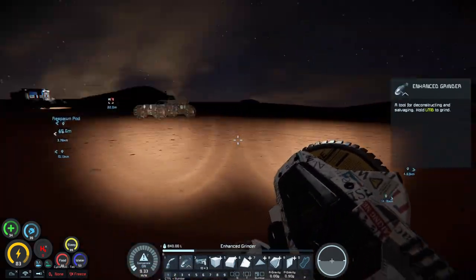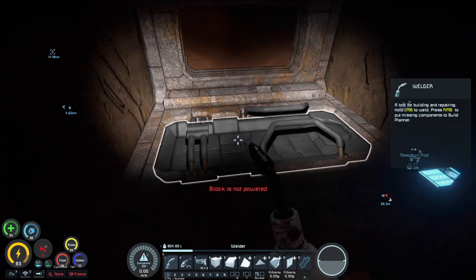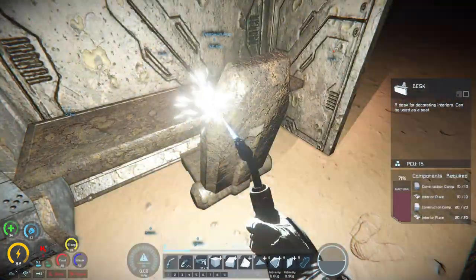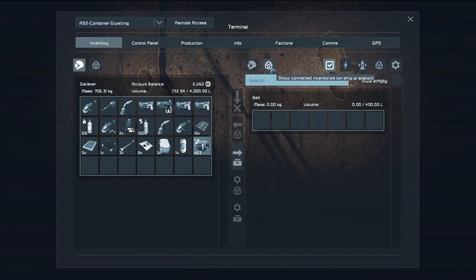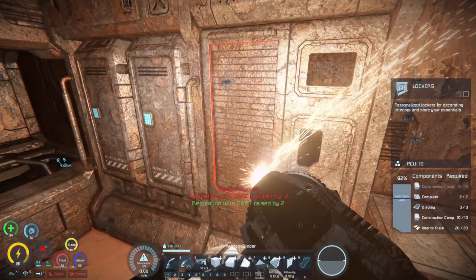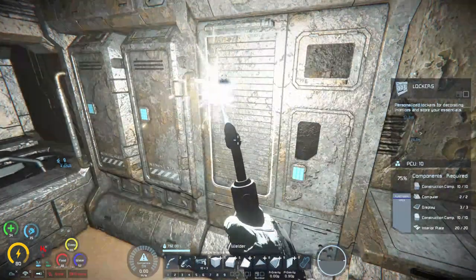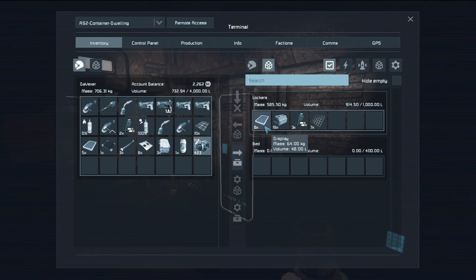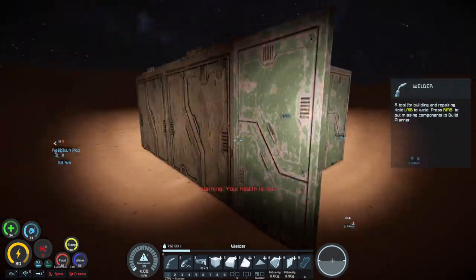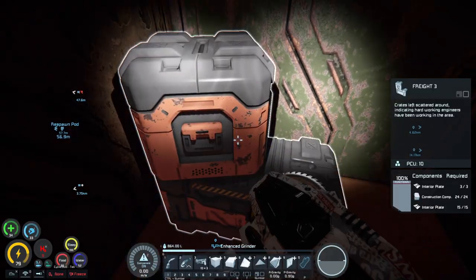We've got a seat, an armory locker that says access denied, and a bed. The block isn't powered so we can't access it that way. The locker is access denied — we'll have to grind it down, which will hurt our reputation, but it pays off. Here's what's inside the locker.